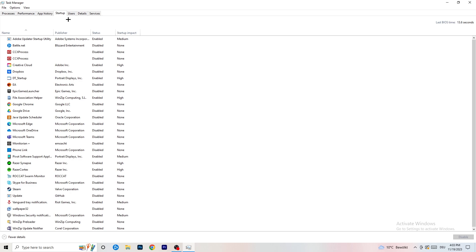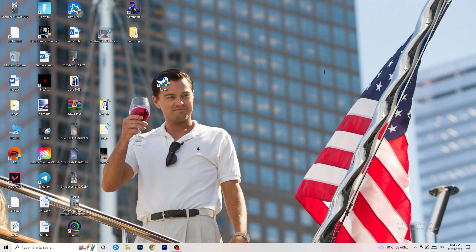Now go to the Startup tab — a lot of problems start here. If you have too many programs starting when you boot your PC and running in the background without you knowing, it will cause FPS drops on a low-end PC. Go through the list, right-click any programs you don't want running at startup, and click Disable. Once finished, close Task Manager.